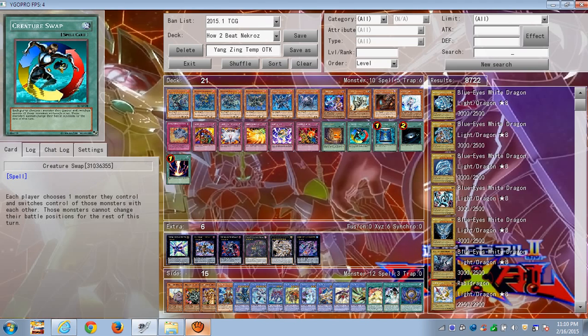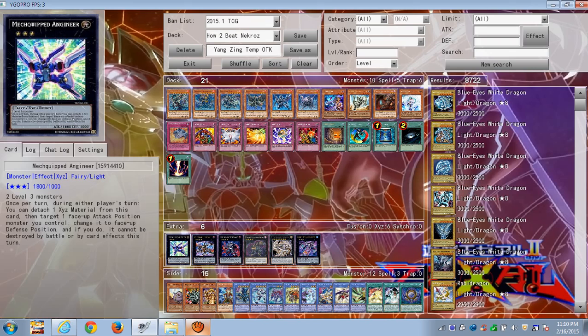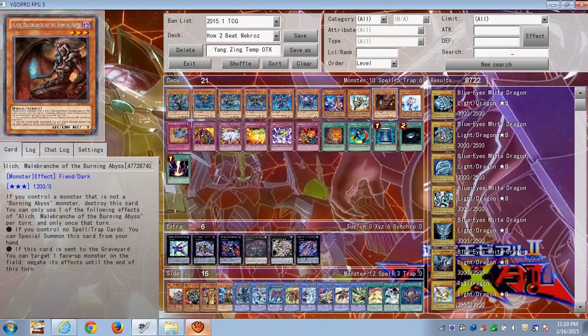Alich is good if you're running Burning Abyss because he's essentially an effect negator. The way I use him is with Make Equip Engineer — it has built-in protection from being destroyed by battle or card effects, and you can activate the effect during your opponent's turn. Using Alich as my effect negator — like my Breakthrough Skill or Venus Chain — it's useful for negating any Nekroz effects. This effect does target, so be careful — your opponent might have Trishula in hand.